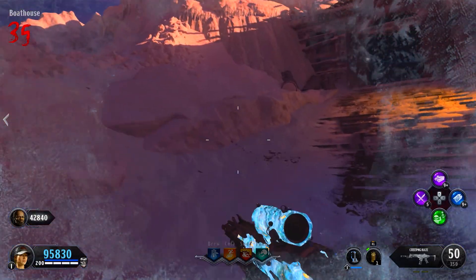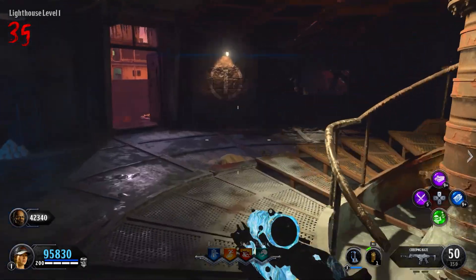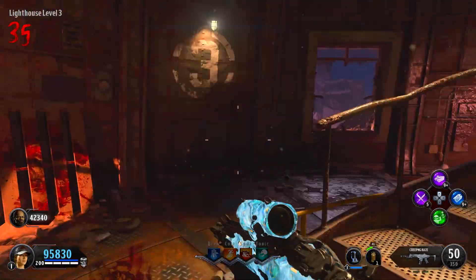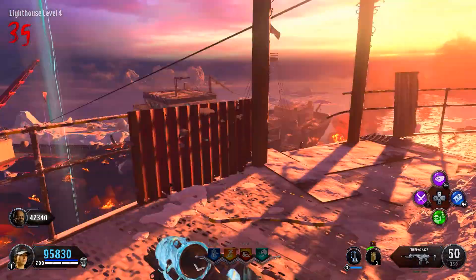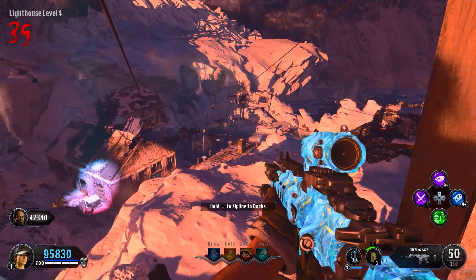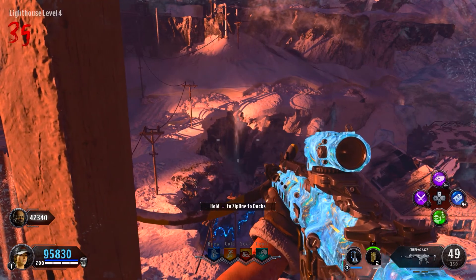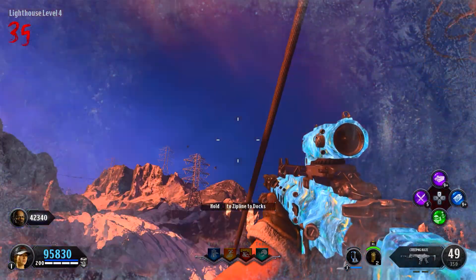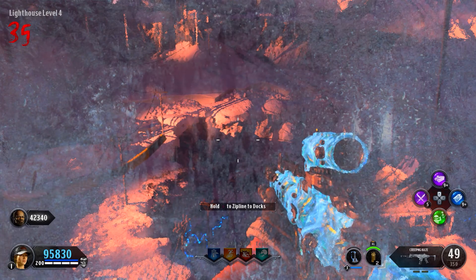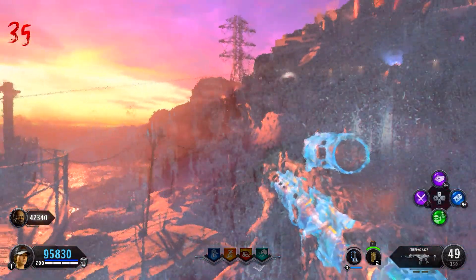Now for the out-of-map part — the only reason you needed to get into the god mode glitch was to be invincible, because the out-of-map areas are death barriers. Now that you're in god mode there are no death barriers for you. Come up to the top of the lighthouse to the zip line that leads to spawn. Put your game on auto-run, then as soon as you take auto-run off, start a timer for 13 seconds. When you hit the 13th second, tap square to hold the zip line, and you'll break right through the ice.